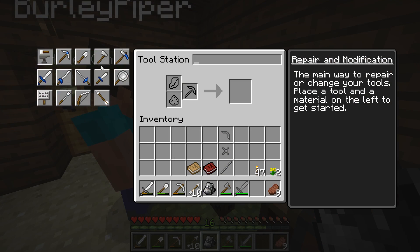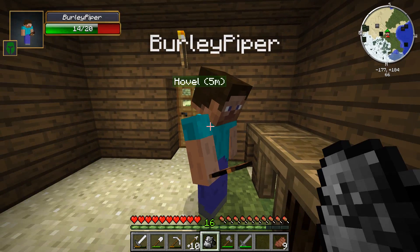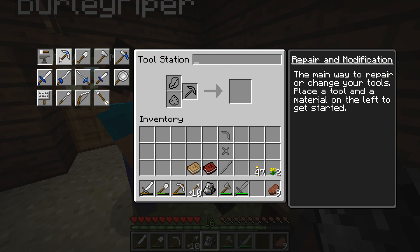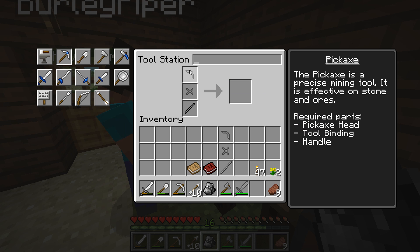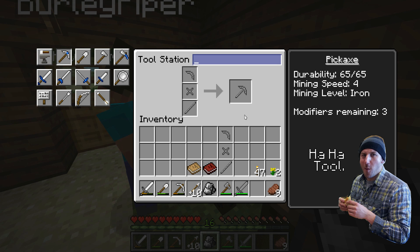Tool station — the middle one. You have to click on the pickaxe, then put each part in there in the right spot, and you can name your tool. Lucas is laughing in the background because I said 'name your tool'!